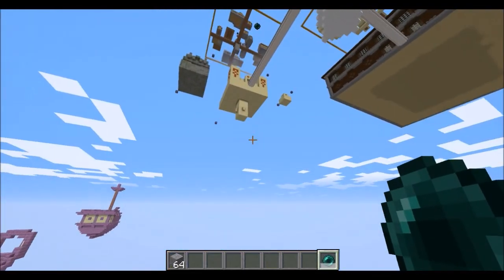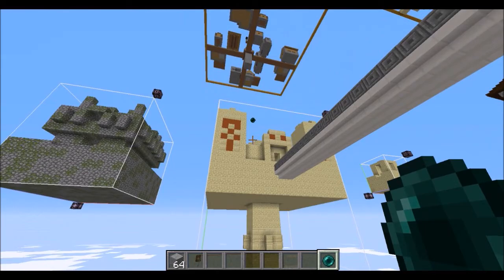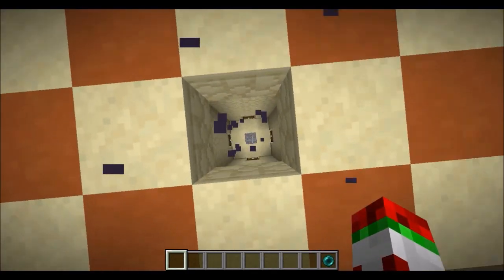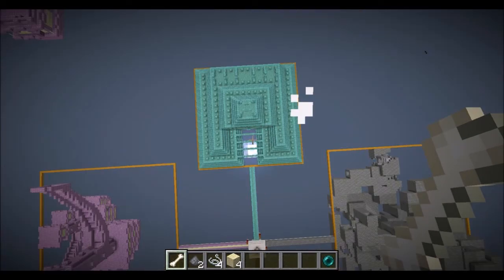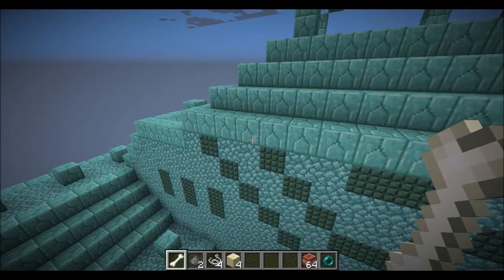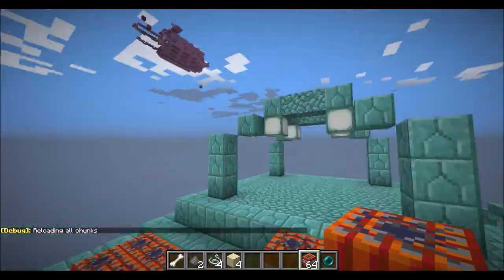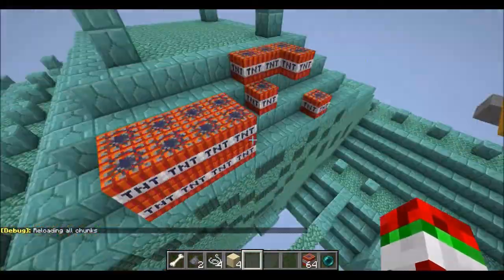Let's go to the desert temple. Sandstone looks a lot better. Inside this looks really cool. Let's go down and set off some TNT. The side is way more bright now — if you just have a lot of TNT around it now looks like danger, danger, there's TNT here. And the top is now blueish.